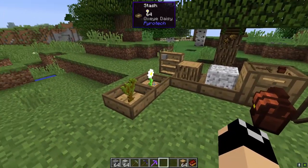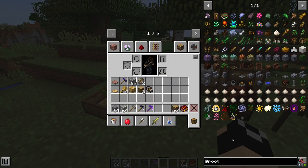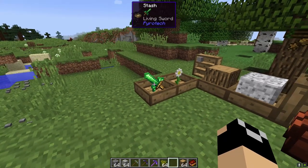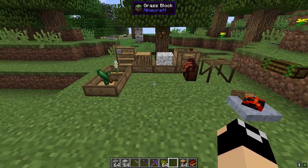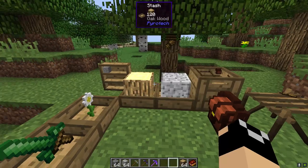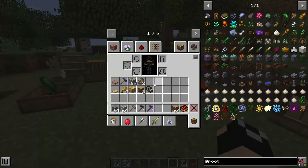Also a question about modded items — they're going to render just fine. If we take a Livingwood sword and put it in, there we go — it renders fine regardless of what mod it's from. So now what we're going to be talking about today is continuing on and pushing forward into more involved stuff within Pyrotech.